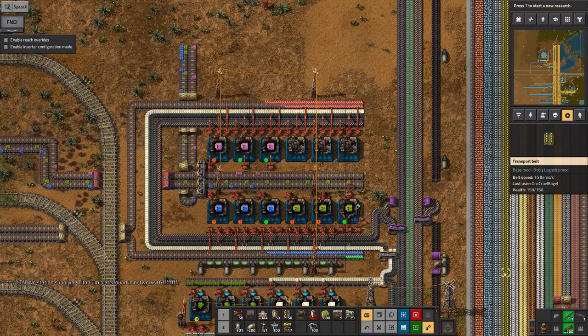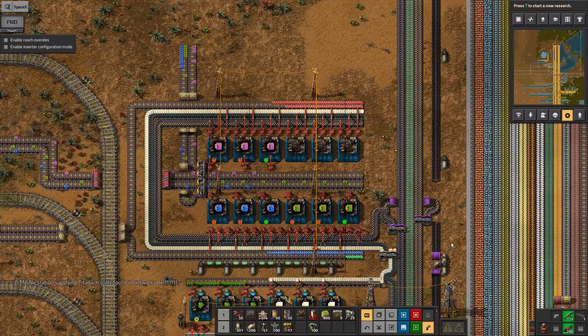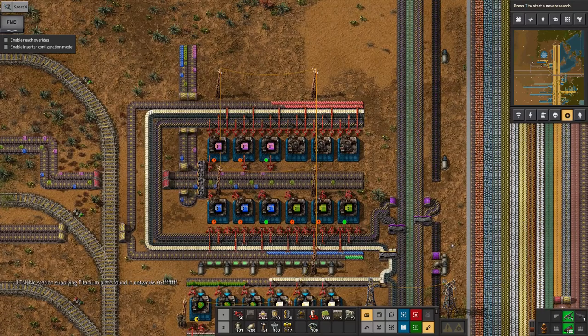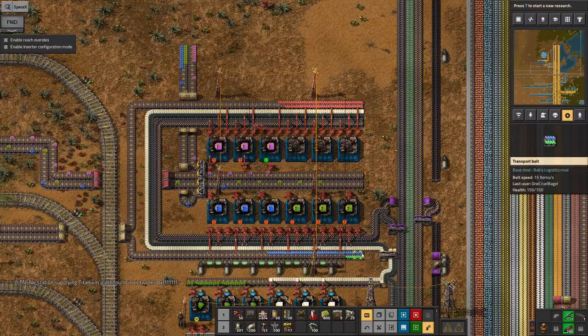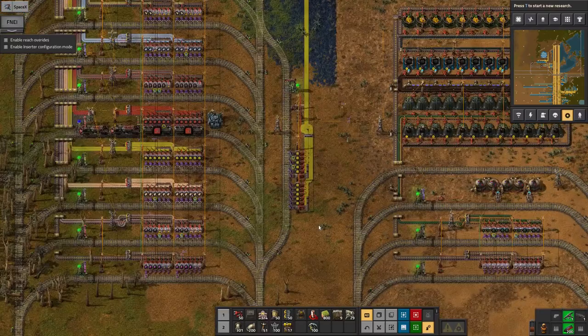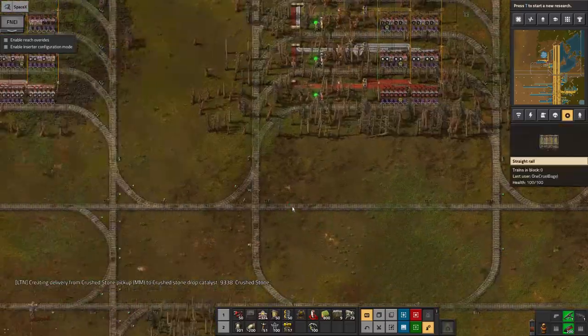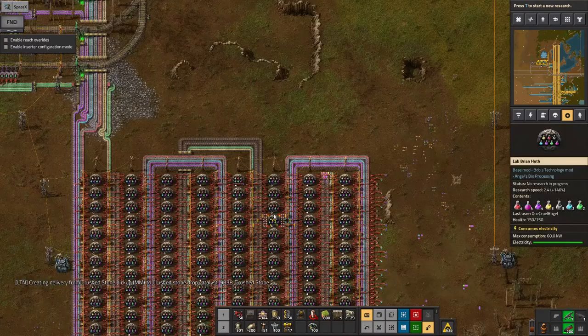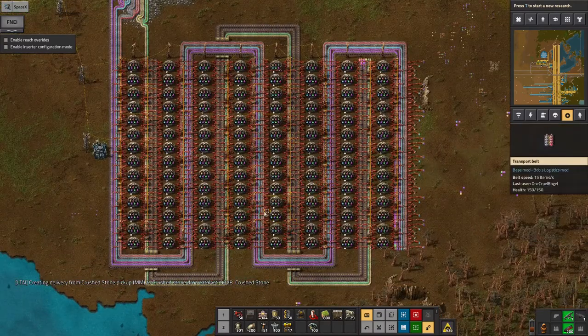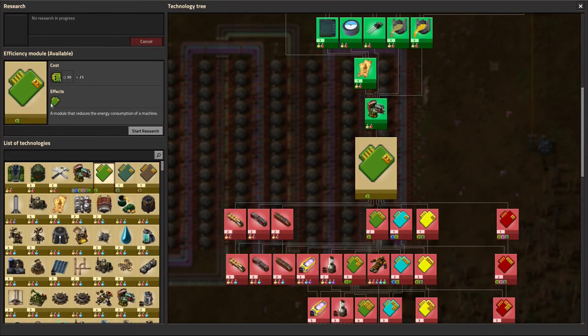From the last episode, it turns out that in order to launch the rocket one of the extra research things I needed was module-based research. That's a bit tricky because instead of using the normal science packs - which I'm building up over here and I've got loads of, all fully under control, being fed down to this nice big science facility - for module research you actually require these module boards instead.